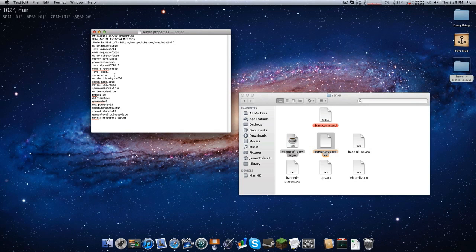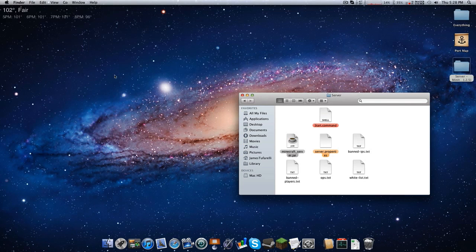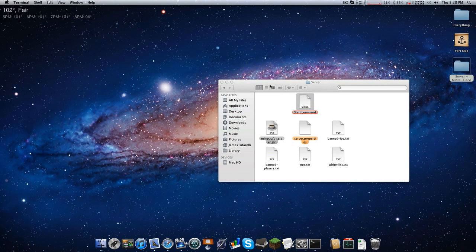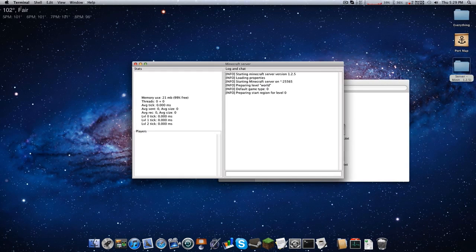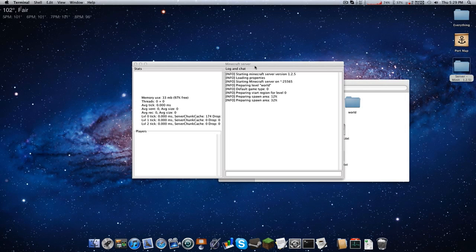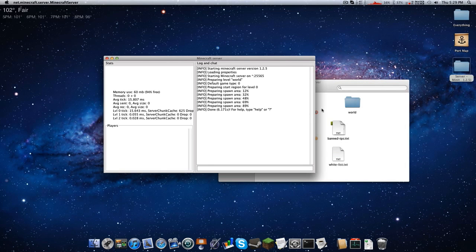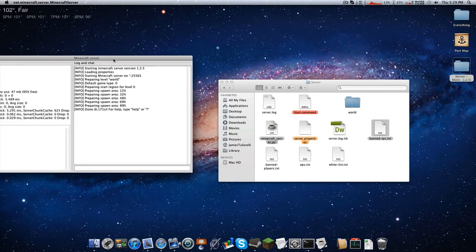Save this and quit. Now you just double-click start and the server pops up. You can see it's starting a Minecraft server on 0.0.0.0 (wildcard) port 25565, which means it's starting on any IP address you have. Port 25565 is the default Minecraft server port.